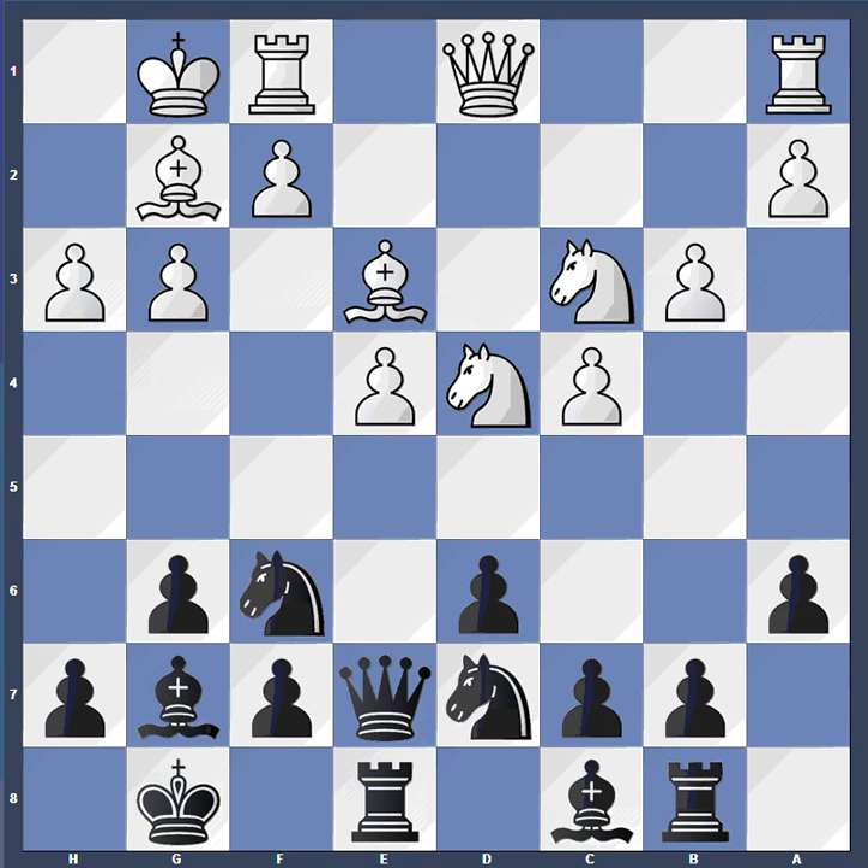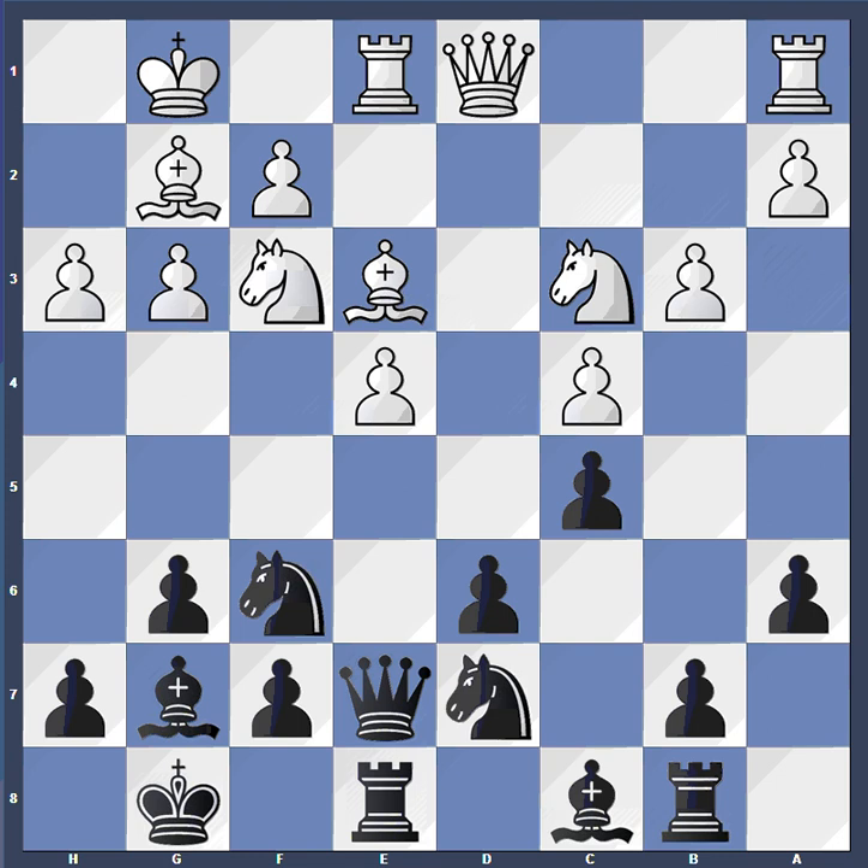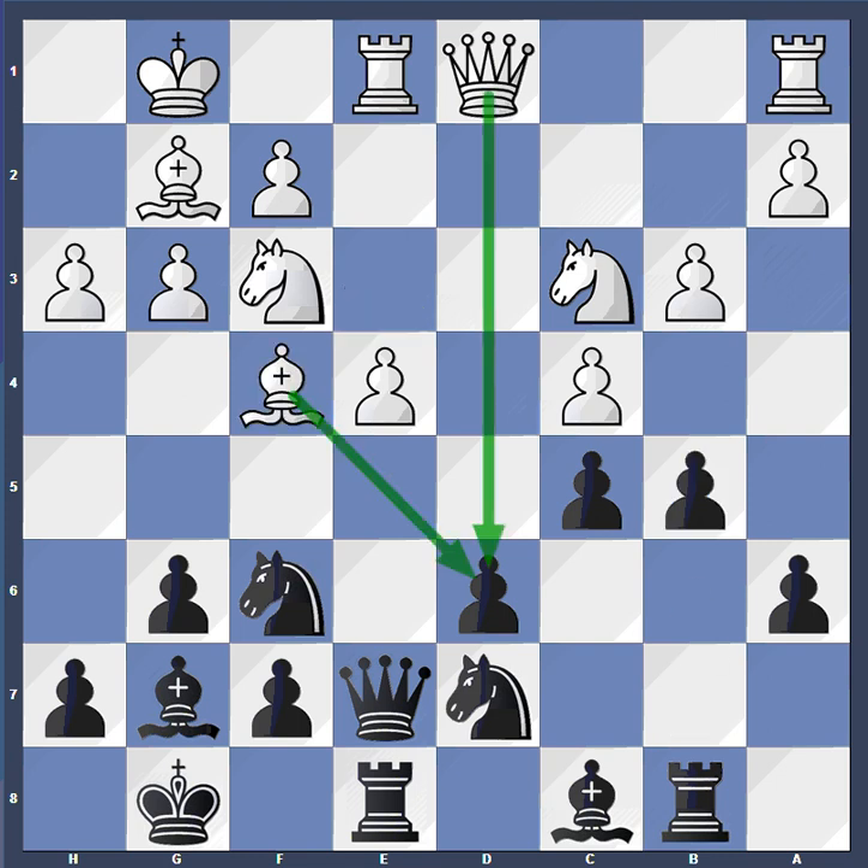In this game, my opponent played Rf1 instead. And after c5, my opponent didn't play Nd2e2 as in the previous game — he played Nf3 instead. Then followed b5 and Bf4 for my opponent. And this line is much more critical for black. My opponent immediately puts pressure on the weak d6 pawn, which is the main problem of the whole variation for black.